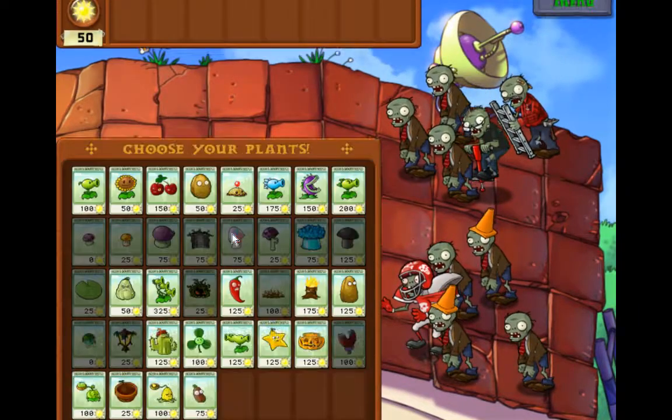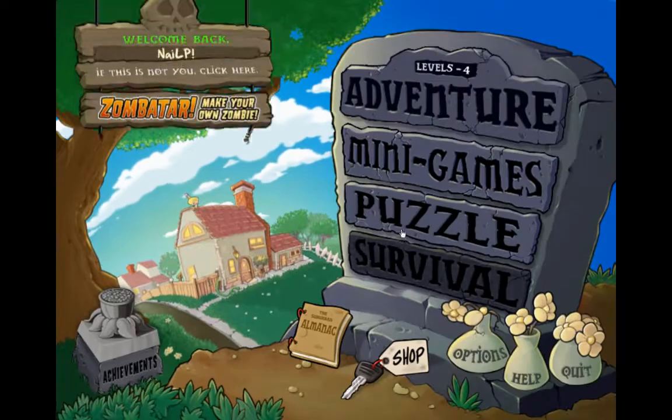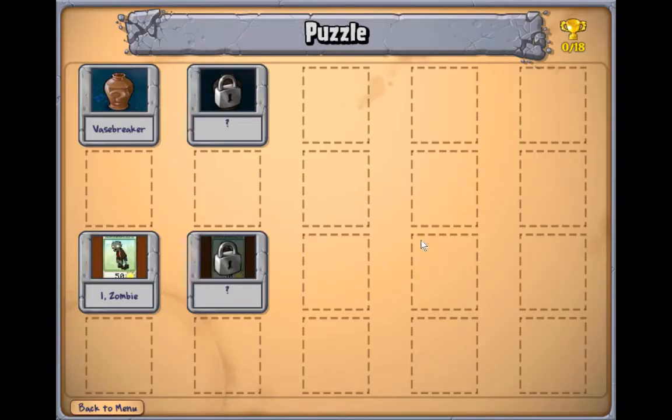So we're gonna go ahead and continue with the main storyline... actually, you know what, that's what we were doing. We were doing mini-games, weren't we? But now is a good time to go back to the main story. Let's catch up with the puzzles, because we haven't done puzzles yet. We can do main story once we catch up. So let's go do Vase Breaker.